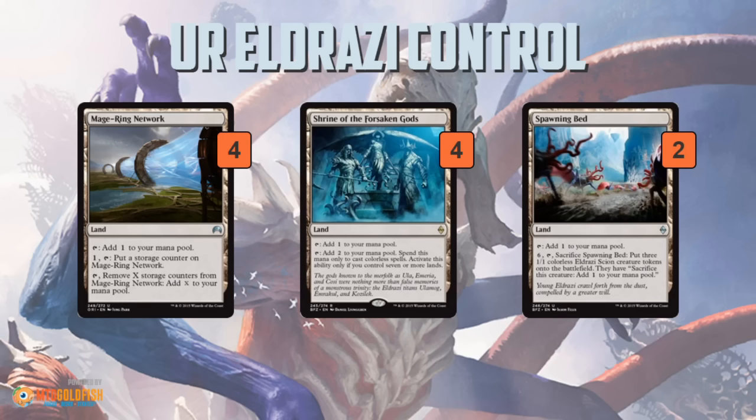And then you use your lands, which you gotta play anyways, to be able to cast your big finisher. Mage-Ring Network can store up mana to cast your Ulamog. Shrine of the Forsaken Gods can tap for two if you have at least seven lands. And Spawning Bed — you can sac it to make a bunch of scion tokens, which you can then sac to add mana.